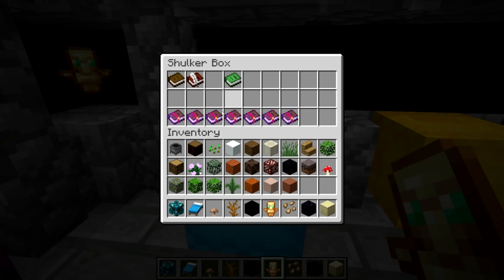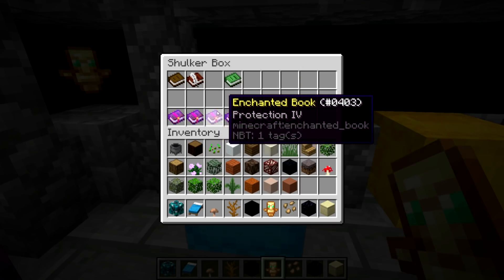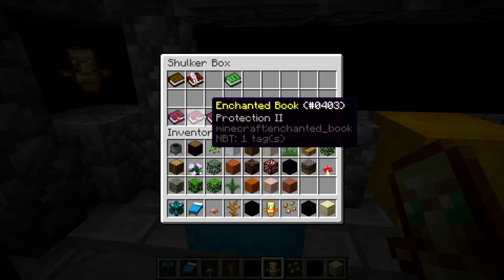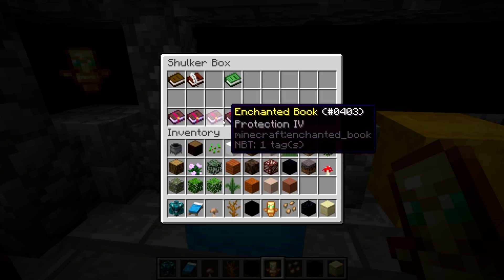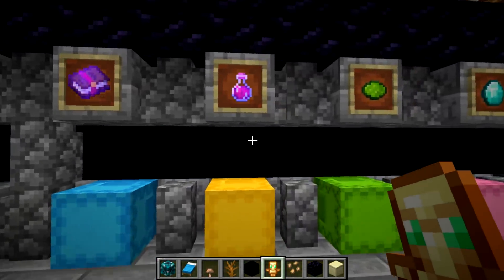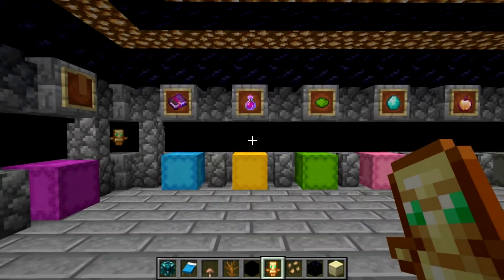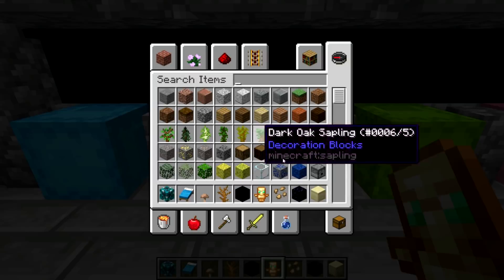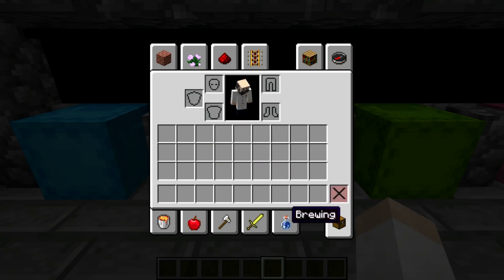Books have subtly changed — they're a little bit more rounded, not quite as harsh in terms of rectangularity. I think it's an improvement. The potions — look at these potions! Let me pull these up and clear my inventory to show you.